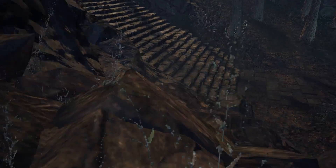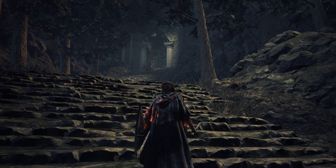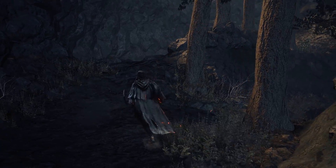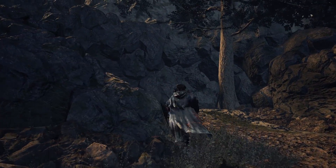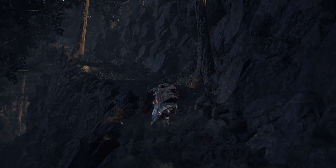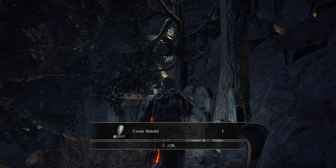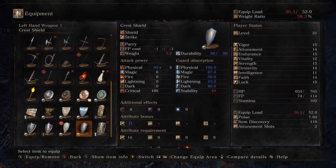Heading back to the main staircase, we'll climb up just a little ways. There's another human enemy up there, some sort of Brigand. We're going to crest around this small hill, drop down, and take this path up and around — it'll put us just above him and we'll also get a piece of loot. We picked up the Grass Crest Shield on the Road of Sacrifices; now we get the regular Crest Shield. Any Crest Shield has a specific purpose — this one gives us 86% Dark Damage absorption.